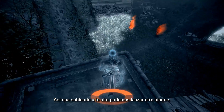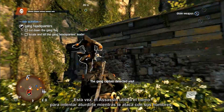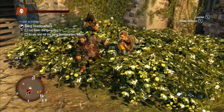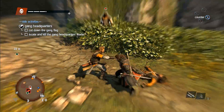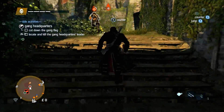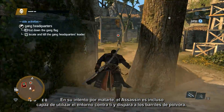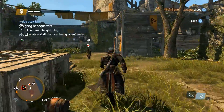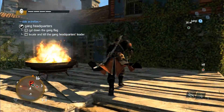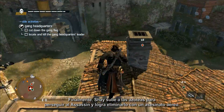Going up high, we can launch another attack. This time the Assassin uses smoke to try and stun you while he and his men attack. With his guards defeated, the Assassin flees again. In his attempts to kill you, the Assassin is even able to use the environment against you, such as shooting barrels of gunpowder. Finally, Shay takes to the rooftops to chase the Assassin down and succeeds in eliminating him using an air assassination.